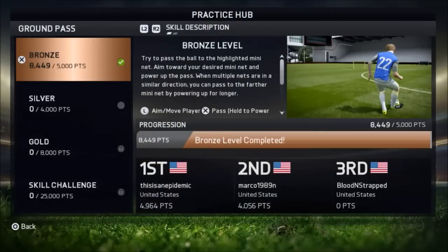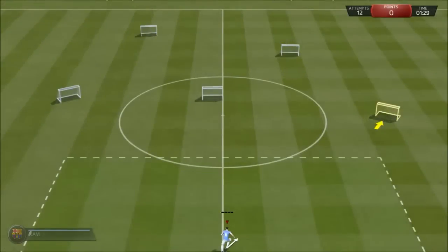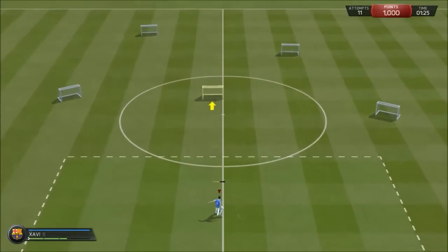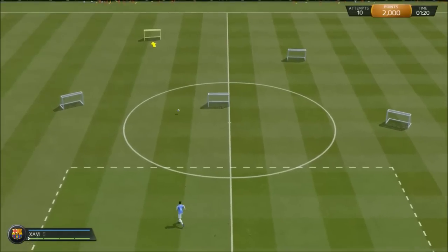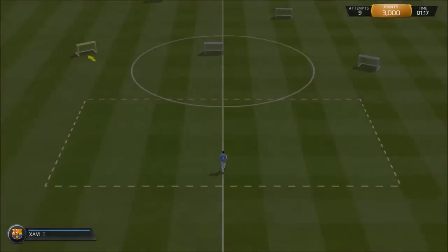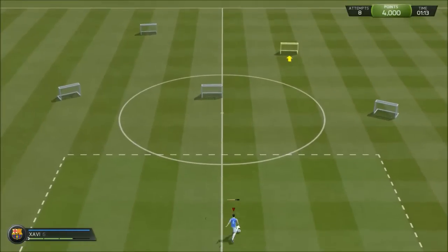Welcome everybody to video two — I'll be doing the ground pass skill game video. The bronze game is pretty self-explanatory: just pass to the open net. As long as you're aiming in the right direction, since everything's assisted, it's pretty simple.